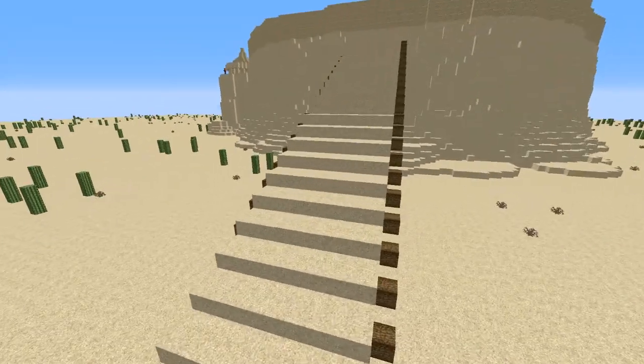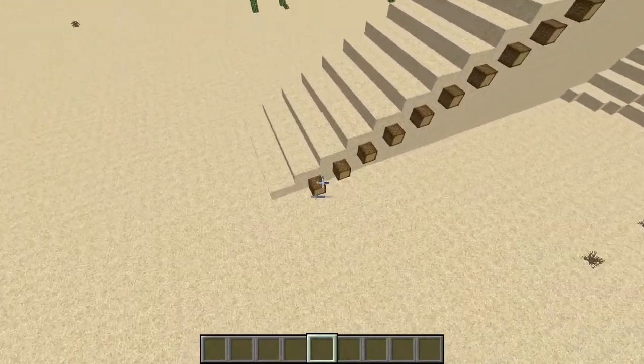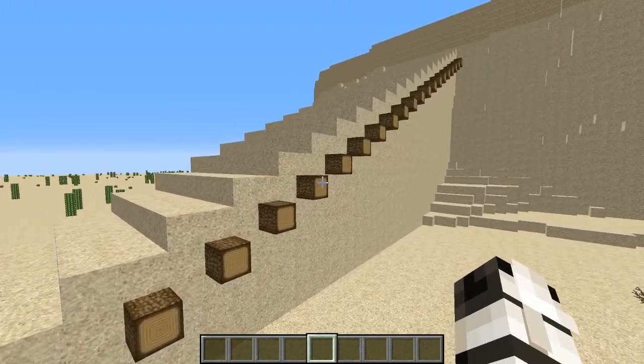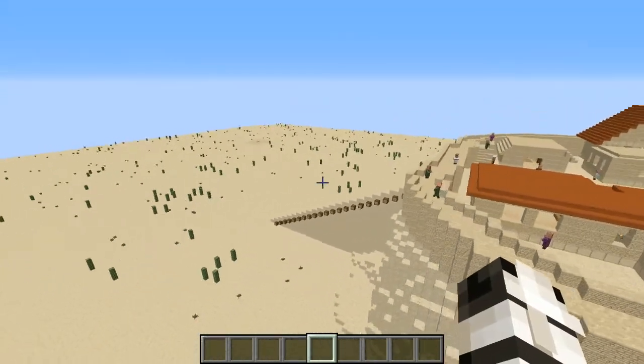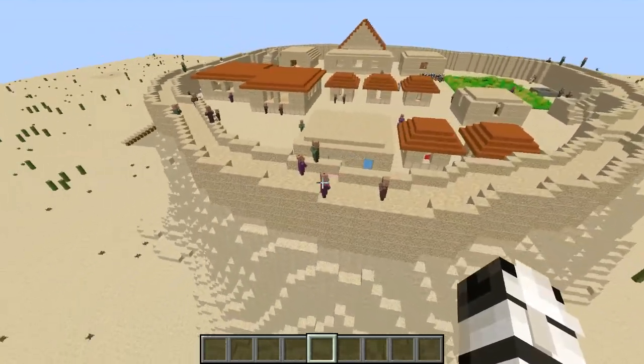The first thing I'm gonna start off with here is the Roman ramp, which as you can see has logs reinforcing it like they did in real life, even though it is not necessary in Minecraft. I just wanted to make it look realistic. This entire tour is not going to depict the siege because I don't want to see these people get killed.